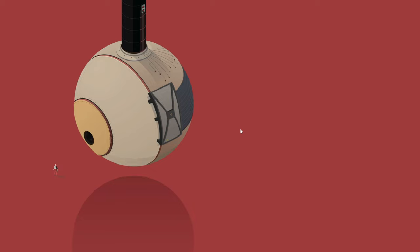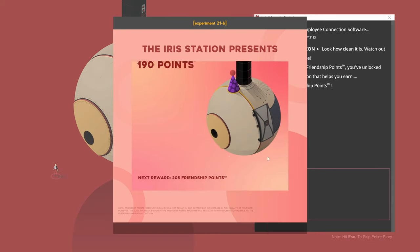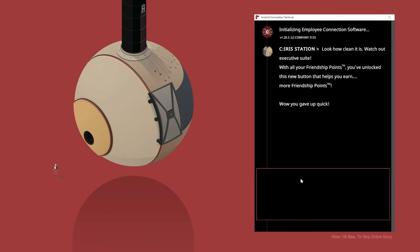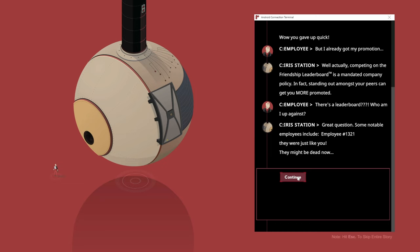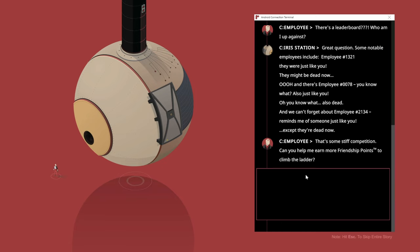Let's plug in one more time and look how clean it is. Executive suite. Another button. Friendship points. That's gonna take a while. We got the promotion — that's fine. We can stick with previous employees.